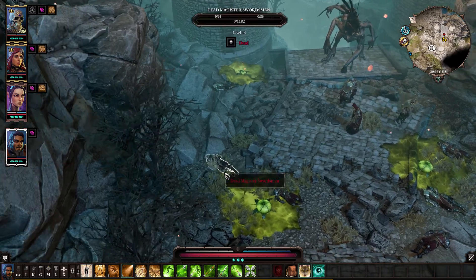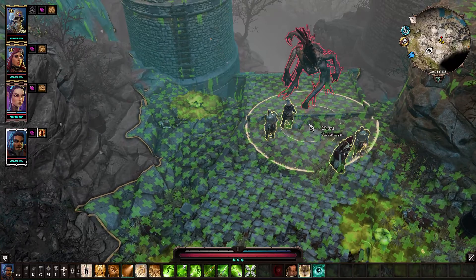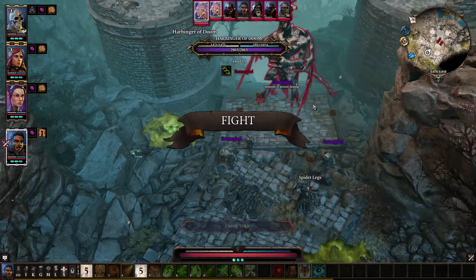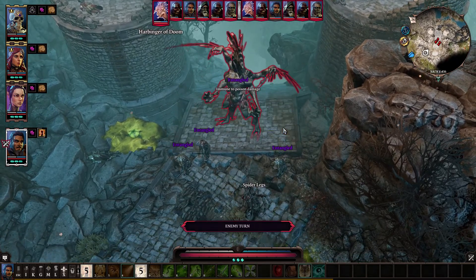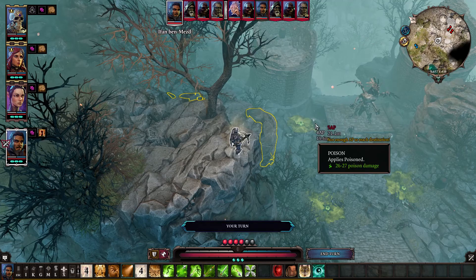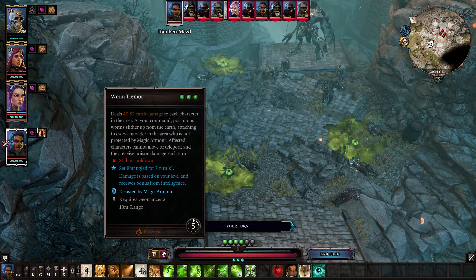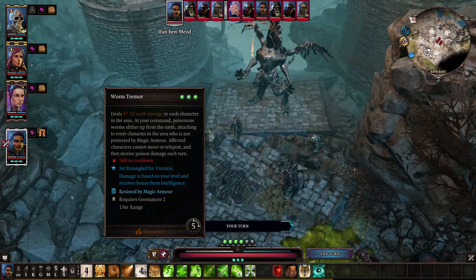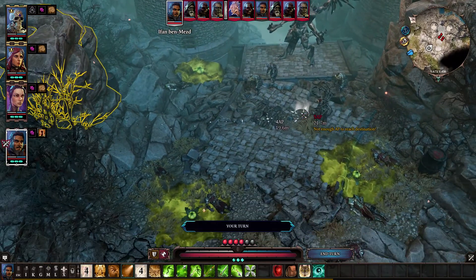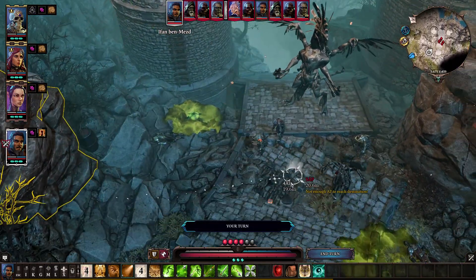We're going to start off with Encourage, and then start combat by hitting all these guys with Entangle. What that does is the Torturer talent lets you set status effects through armor. So even though normally Entangle only works when enemies have no magic armor, Torturer lets you entangle them even when they still have magic armor left. That also means you can't teleport them, but they can't teleport themselves either.